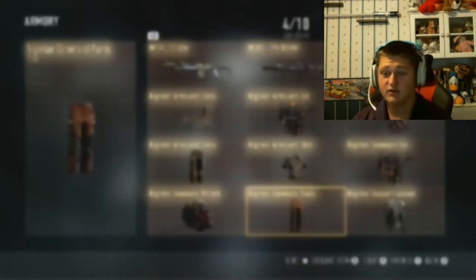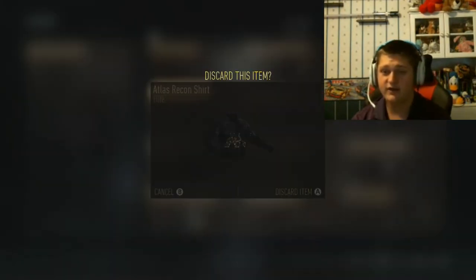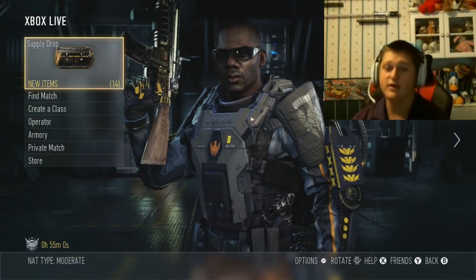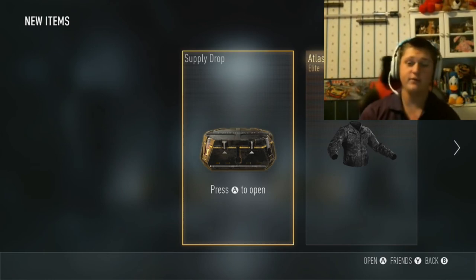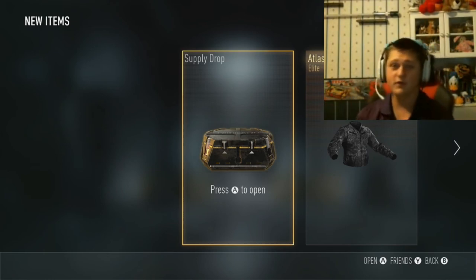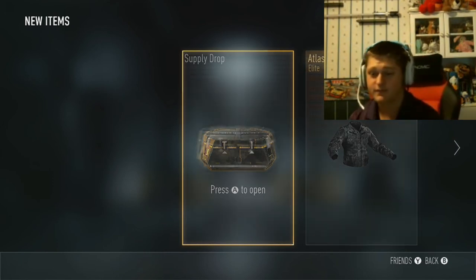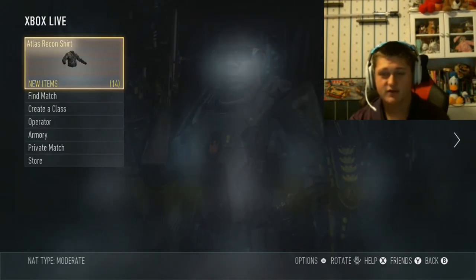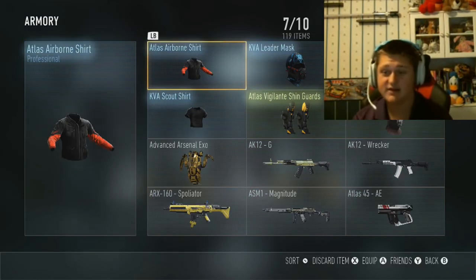I already had the orange pants. Let's see if we can find this black shirt — yep, I already had that too. It gave me two things I already have, and we just deleted two elite items, so three items total. For the last one, drum roll — and here we go. That is great. This has been a total fail to get the obsidian steed.